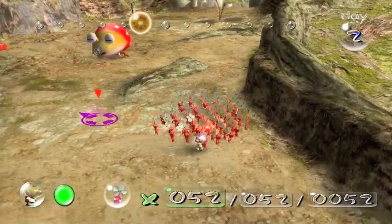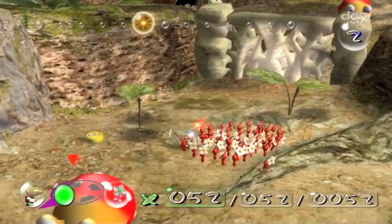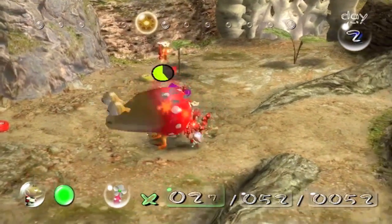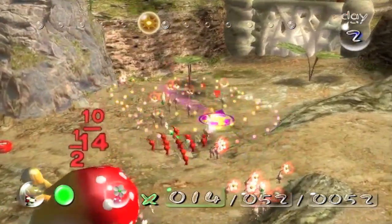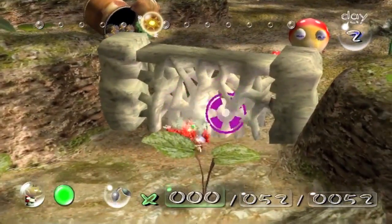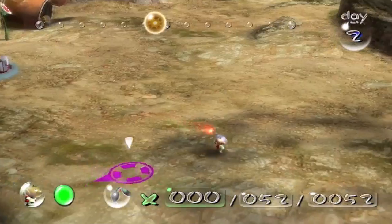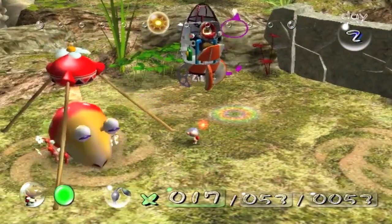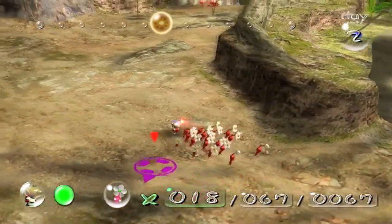Now we're gonna take this guy on. He obviously has a lot more health. What you want to do is sneak behind him while they're asleep and just start tossing Pikmin on their backs as fast as you can. They're gonna shake them off and try to bite. If you attack from the front, they will shake the Pikmin off and eat them, which is always bad. But if you go from behind, they'll just shake them off and try to regain composure from being attacked and inevitably get killed. The only downside is when the Pikmin get shook off, they do sometimes lose their flower — they'll get downgraded to a bulb.